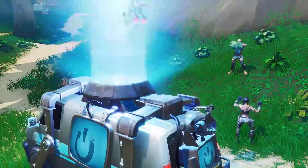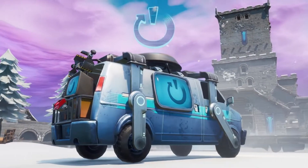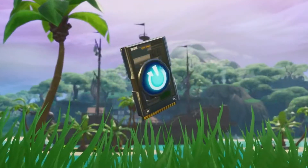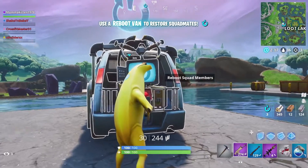Lose a squadmate early in the match, bring him back and finish strong. In the next update, we'll introduce the Reboot Van to major POIs as well as a new item to be picked up called Reboot Cards. After a squadmate has been eliminated, grab their dropped Reboot Card and any surviving squadmates can activate it at a van.